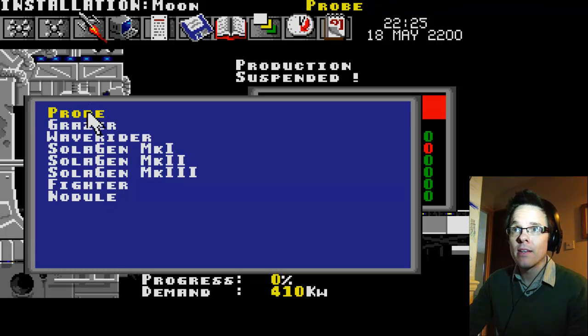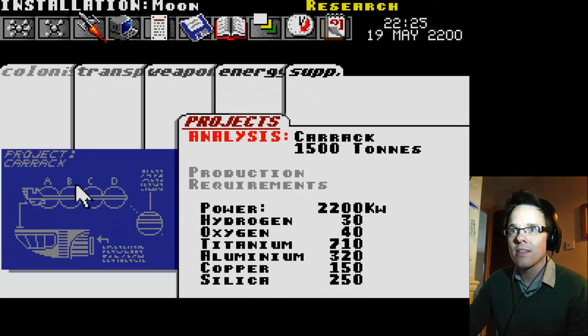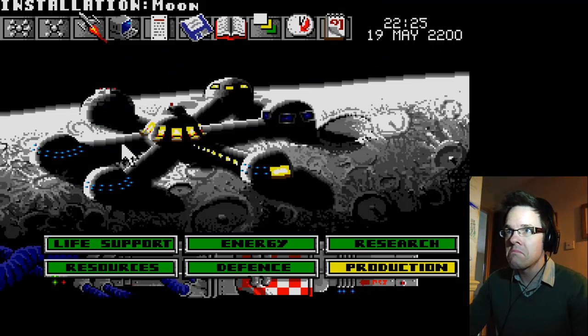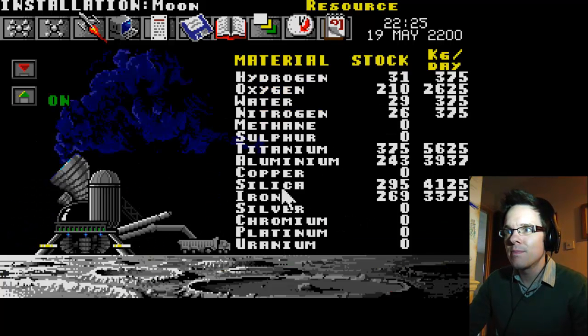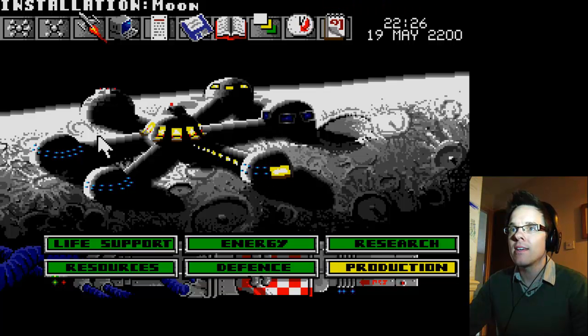We've got to make another Dave — we lost you, but we have the technology to rebuild him. Let's make another probe. Carrack research is complete — look at that beauty, it looks like something out of 2001 in Space. Hydrogen, oxygen, titanium — all good so far. Aluminium... copper. Copper is the sticking point for us at the moment. Where are we going to find copper? Maybe Titan would be a good place.